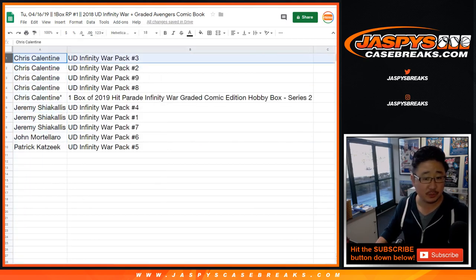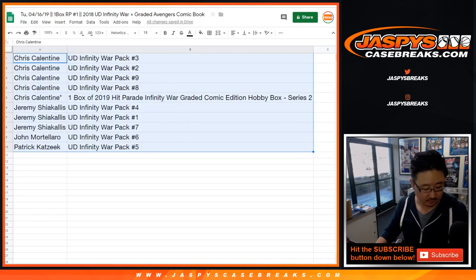Jeremy has pack four. Chris with pack three. Jeremy with pack one. John with pack six. Chris with two. Patrick with five. Jeremy with seven. Chris with nine. Eight. And then the graphic novel. Let's alphabetize by your first names. I'm going to print out the labels for these first — there's a bit of a process here, but it'll be nice and organized.